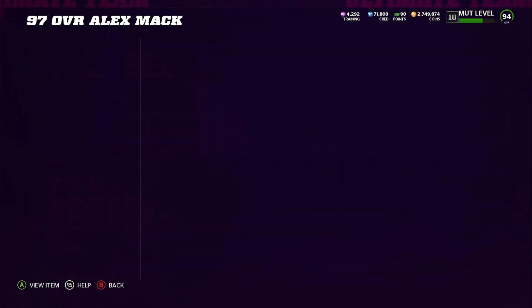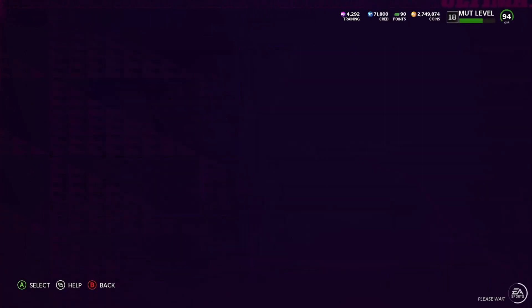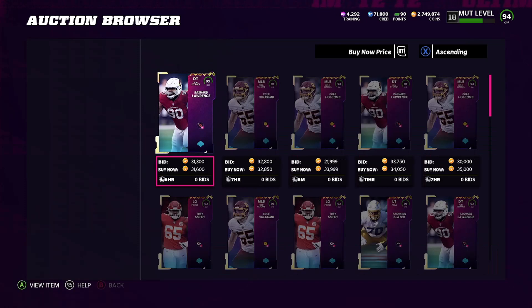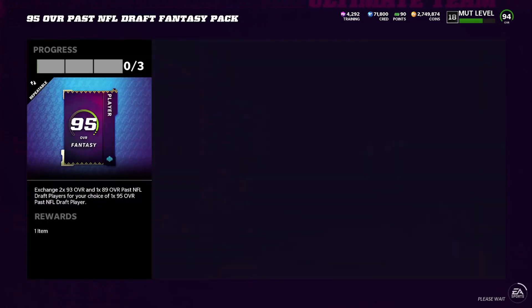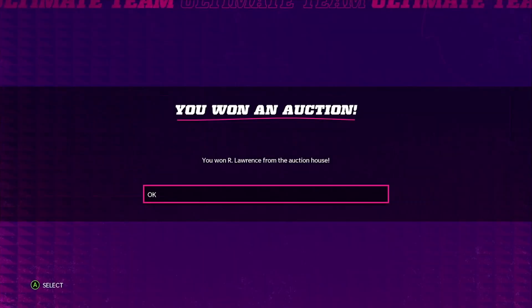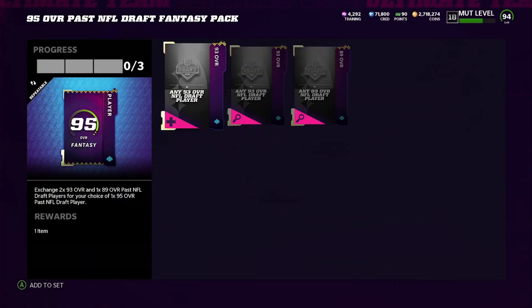We're going to build the next one for 60 as well. Then we're going to go over to the exchange and you're going to see the 95. You can build this 95 for 60: the 93s are going for 30K, so 30 and 30 right there. And then this 89 right here is going for 9K, so literally about 69K to build the set. So one I got for 60, this one for 69 — it's going to cost me about 140, 145-ish to build the set.